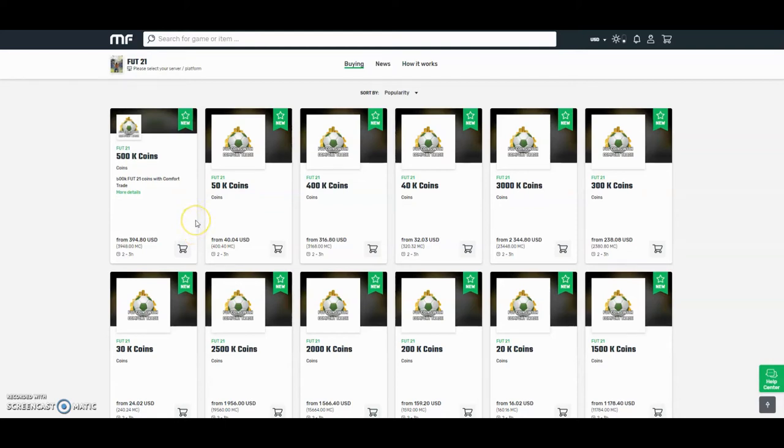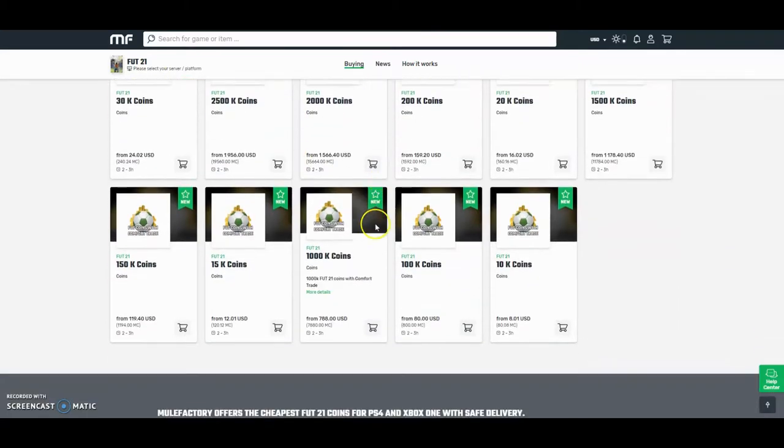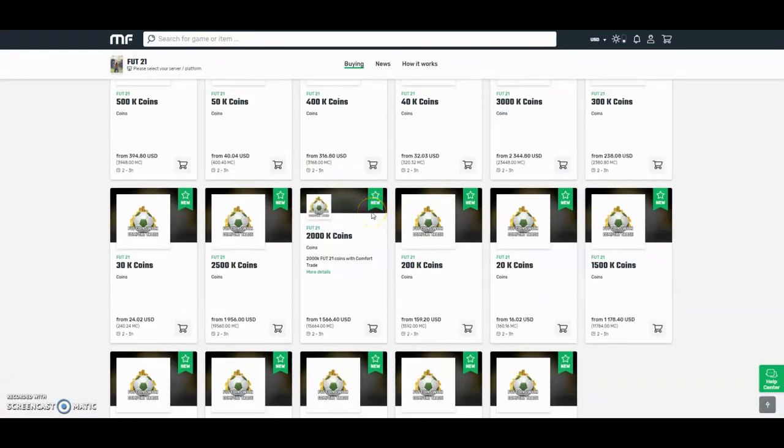Check out MuleFactory.com for the cheapest FIFA 21 coins. They're brand new out now, and obviously prices will change every day due to the fact that FIFA has just came out. So don't take these prices for gospel, but they do the safest comfort trade around - all legit and fast orders. Bear with them at the start because there will be a lot of orders. Use the checkout code OwenFIFA to get yourself a discount.